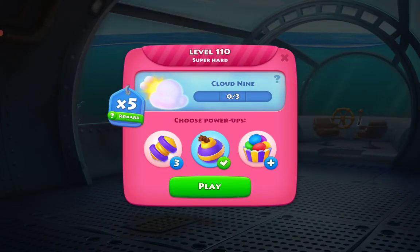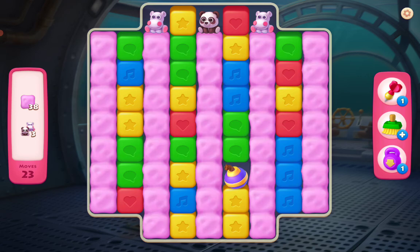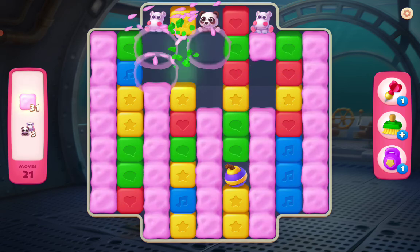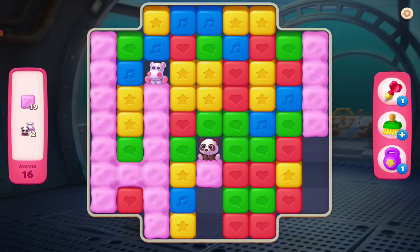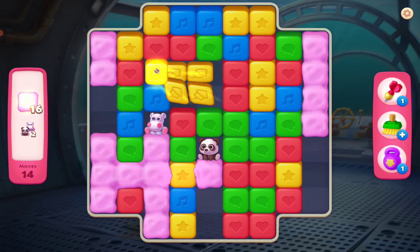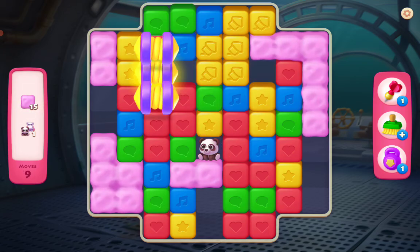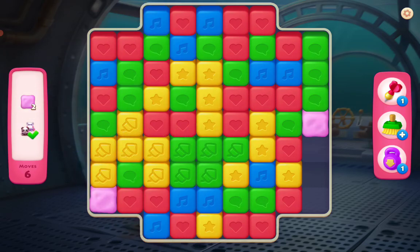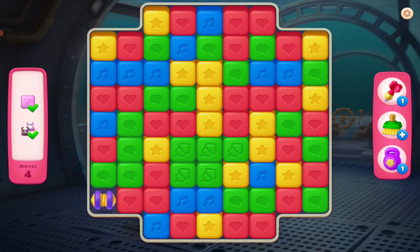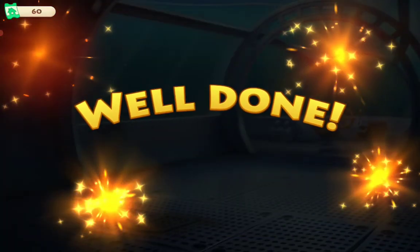Let's try this one — super hard level 110, wow! Okay, sorry — this one move right here. We gotta keep going down, trying my best here. Let's go across right here, go right here, go right here — nice! Now we gotta break here and boom, we are done! Let's go!